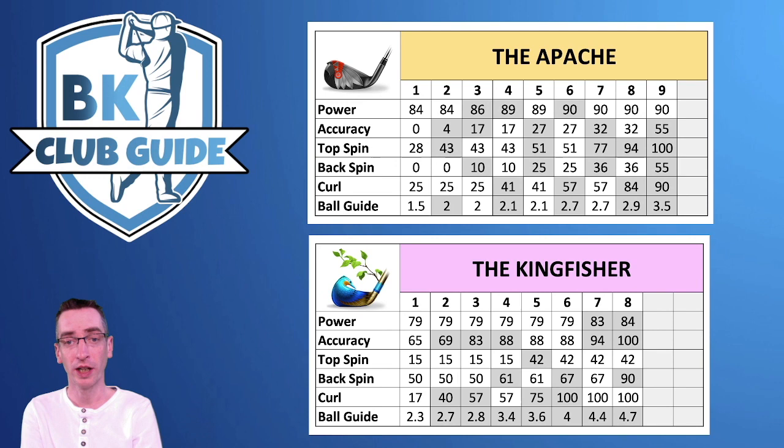We're going to start by looking at two clubs: the Apache, unlocked at Tour 1, which is a rare, and the Kingfisher, an epic unlocked at Tour 2. The Kingfisher is slightly harder to unlock as it's in a later tour and is also an epic rather than a rare. If you've got the Apache and all you've got is the Apache, you're going to go with that over the beginner short iron.